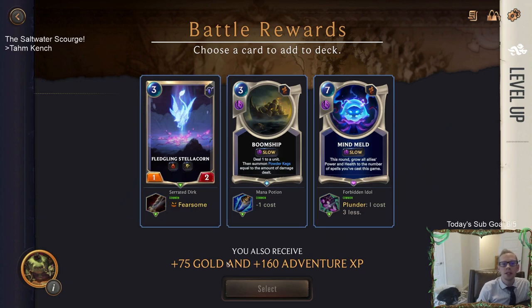Battle rewards - choose a card. We can get Fearsome Fledgling Stellacorn - a one-two Fearsome. Plunder costs three less for Mind Meld but we're not really going to plunder and then play Mind Meld and then attack - that doesn't really help. Or a Boom Ship. Someone suggests taking the unit with Lifesteal - we should just have lifesteal for this mode.